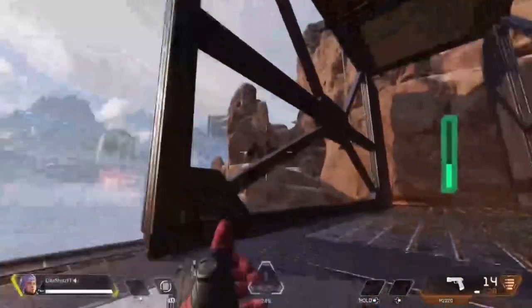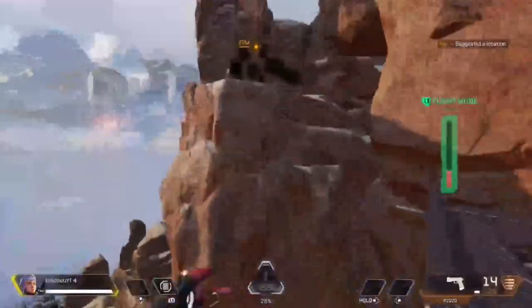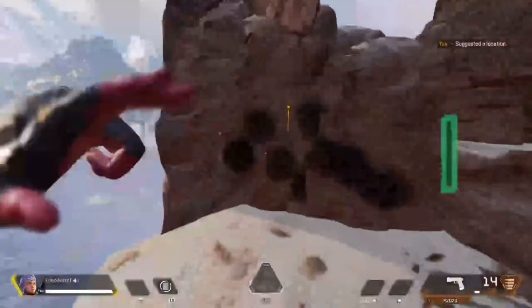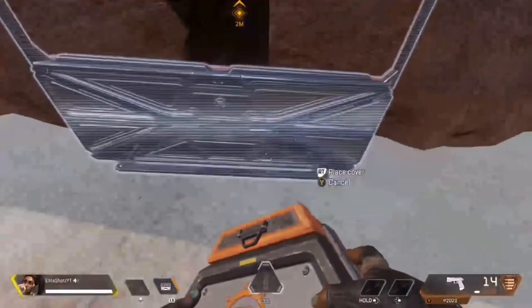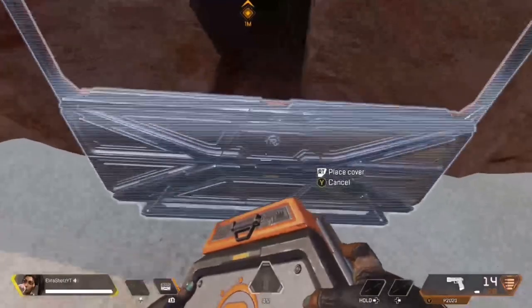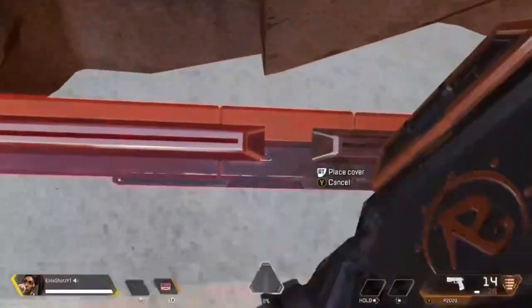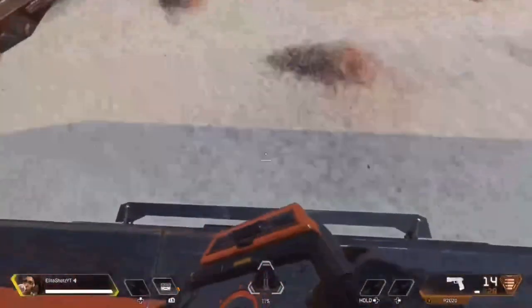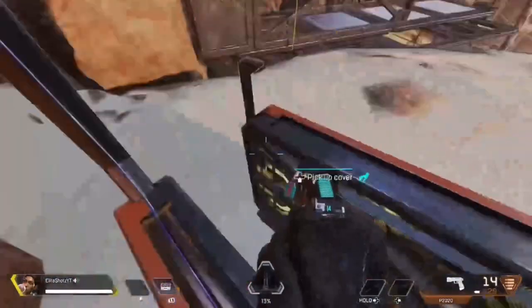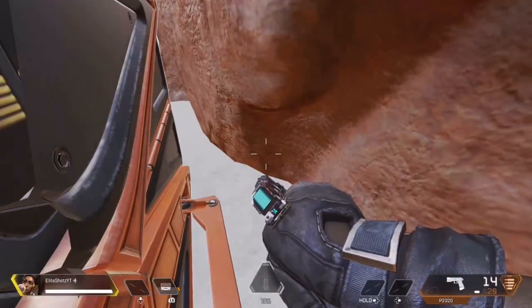You want to get on that platform right there. Let's scope this quadrant out here. You want to get up here. There we go. Switch to Rampart. So for this, you guys want to get your shield out and place it right there — that's the spot you guys want to place it at. So just like this. Place another one right behind it just like that. And then crouch. And then you want to switch to Pathfinder — I'll show you guys why.